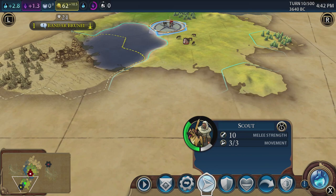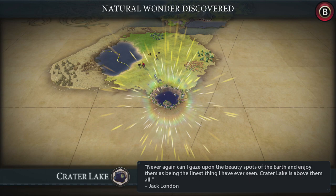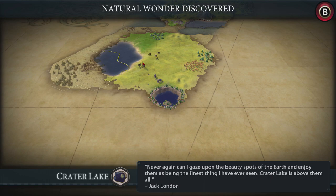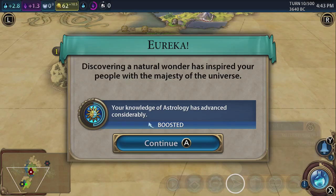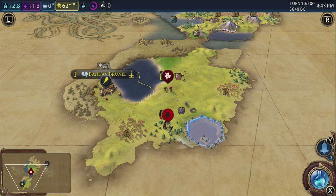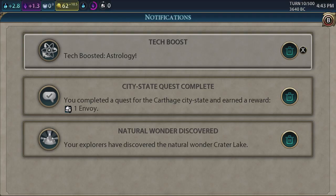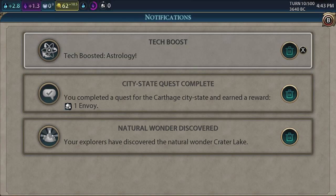We're going to send this scout back up. Let's zoom out a little bit and scout down this way — we can move quite a distance. Never again can I gaze upon the beauty spots of the earth and enjoy them as the finest thing I've ever seen — Crater Lake is above them all. Excellent, that will give us some nice bonuses. And we've boosted astrology by discovering the natural wonder! Brilliant. That guy's down here as well — it's a one-time natural wonder that appears as a lake and provides plus four faith, plus one science, and fresh water.